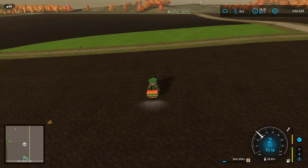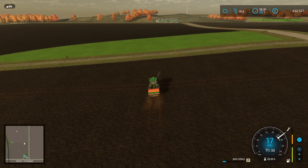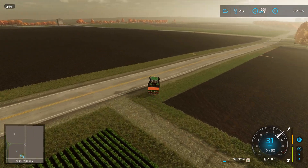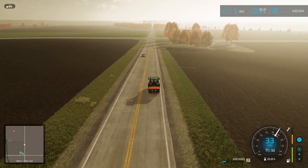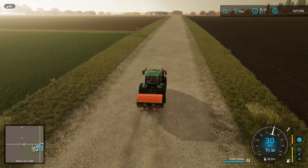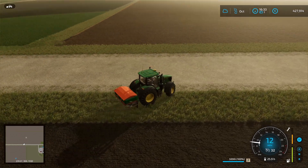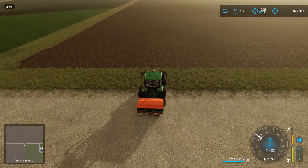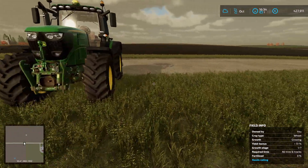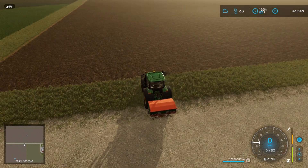That is this field finished. We can get this back to the farm and then we'll go and see how that planting is doing on the wheat field. We've just filled the fertiliser back up again, because once the wheat field is all sown, this is the next one that needs fertilising. It's not fertilised at all so it's going to need two lots at some point in the next eight or nine months. We can make a start with this.